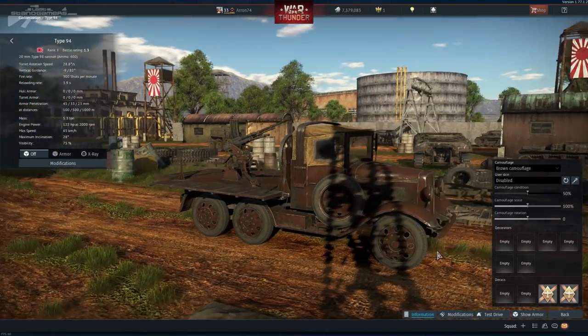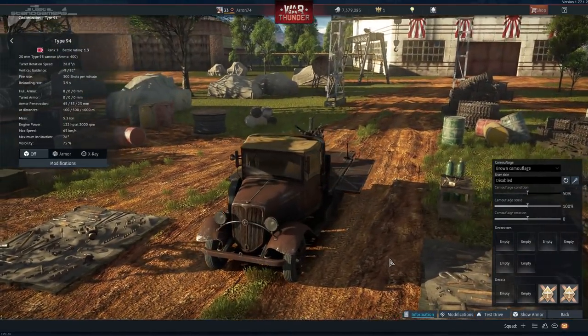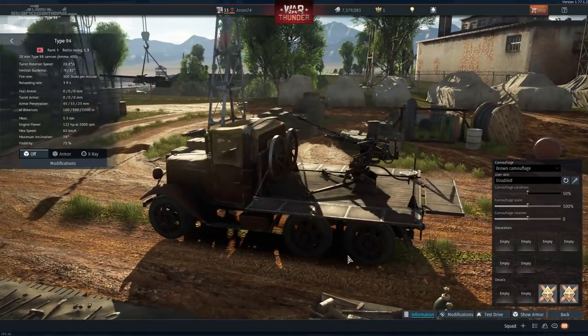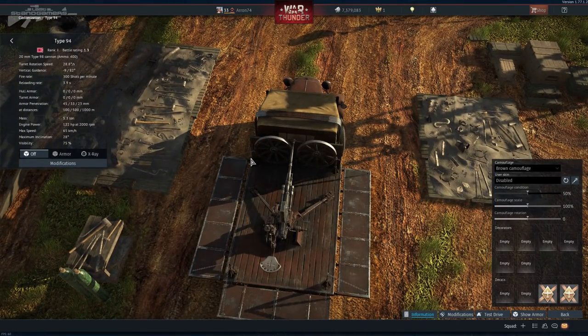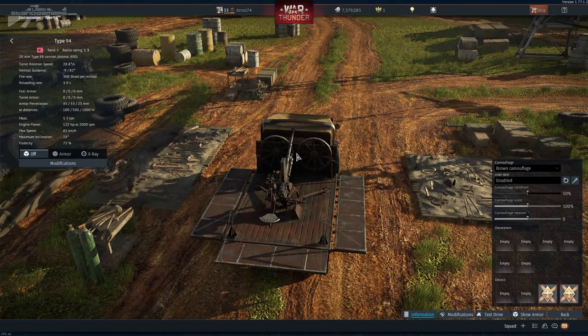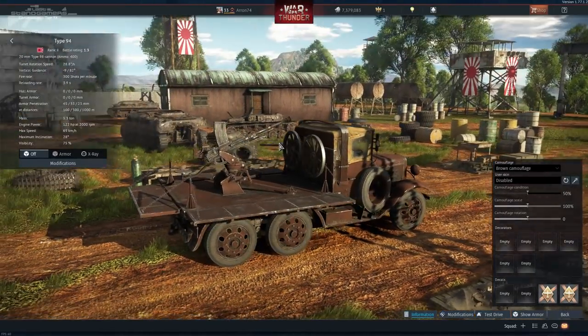This thing is armed with a 20mm cannon and has 3 crew members. I don't know why they couldn't give us 4 for an extra one to swap out if the gunner gets knocked out. The weapon on the back only has a limited arc to the left and right of the cabin, so driving forwards towards the target is pretty much useless in most situations. Anyway, let's see how I got on.